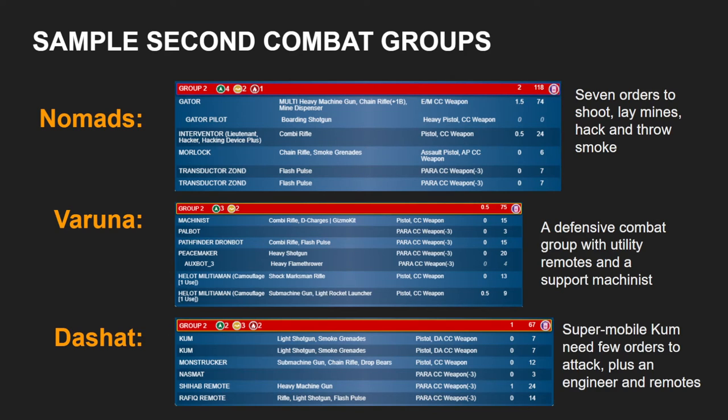And then finally, we have the Dashat Combat Group 2, which combines a lot of the pieces above. We have the Rafiq remote as our Forward Observer, a Monstruiker engineer, but the pieces that make this combat group really work are a Total Reaction Bot and two Coom Riders. Total Reaction Bots I will usually put in the second combat group. A Total Reaction Bot is often going to begin your turn unconscious and be repaired — that's just kind of its nature. It may very well kill some things, but there's a good chance it's going to go down, which means you are accepting that its death is going to take orders away from a combat group, so its logical place is Combat Group 2. But to compensate for that, we have the Rafiq, which is very order efficient.